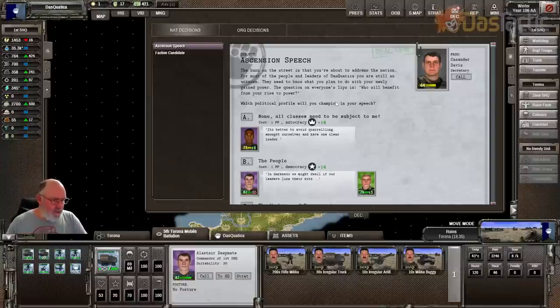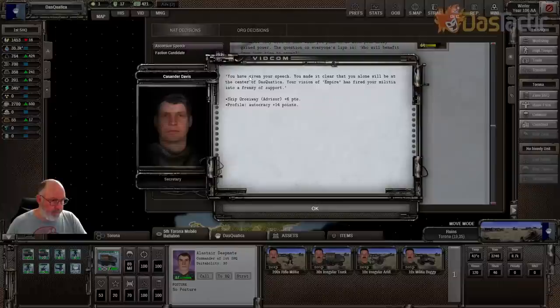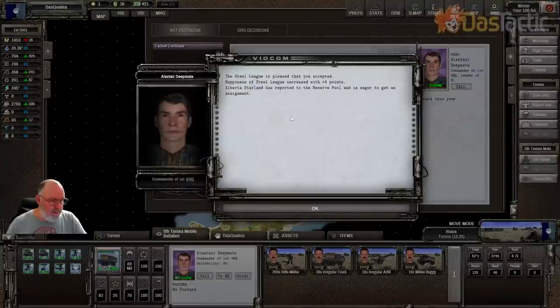Ascension speech — wow, he hates democracy. He hates it. This is the commander of the first SHQ, Alistair Deepmate. He's at 71, so I think I'll actually go autocracy in this case. Right to death. Steel League demands you hire the candidate — yep, no problem.